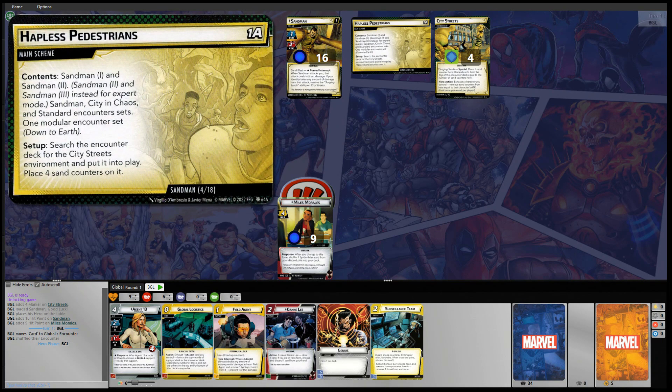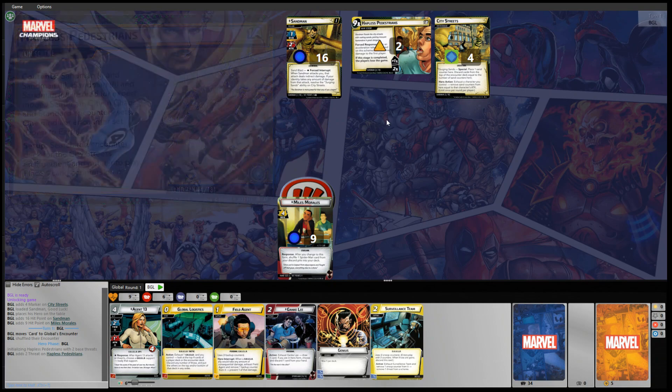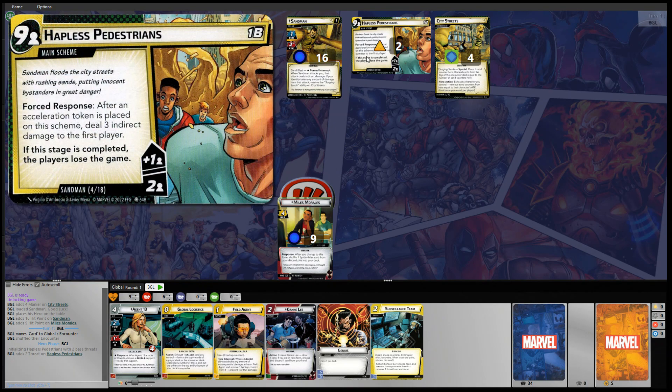That's everything for side 1a of Hapless Pedestrians. Flipping to side 1b, this main scheme threats out at 9, and if this stage is completed, the players lose the game. It comes into play with two threat on it already. It has a forced response: after an acceleration token is placed on this scheme, deal three indirect damage to the first player.